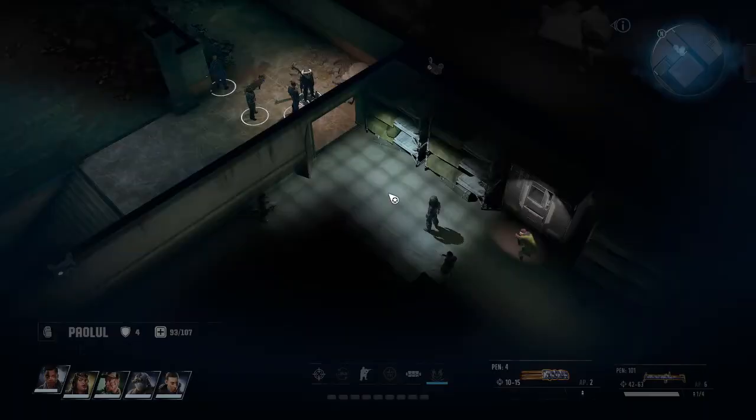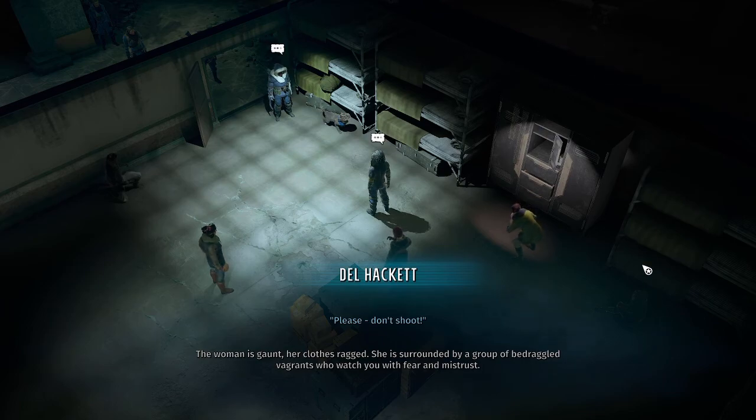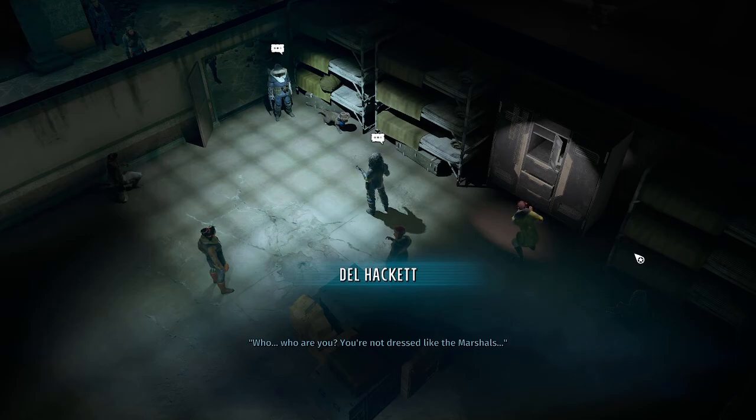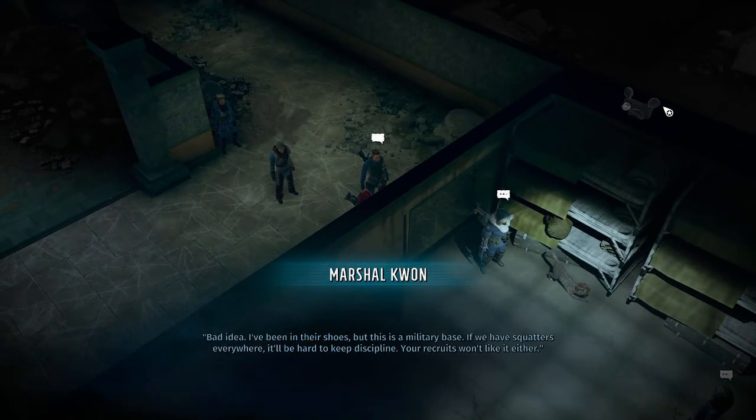These are refugees, so open the door — you might want to save here. There's some dialogue: "Please don't shoot." "Who are you? You're not dressed like the Marshals." "I'm Del Hackett and I speak for these people. We've been living here for months and we've got nowhere to go. Please, will you let us stay?" "Bad idea. I've been in their shoes, but this is a military base. If we have squatters everywhere, it'll be hard to keep discipline — your recruits won't like it either." When I first played this game, I let them stay, and I'm gonna let them stay this time.